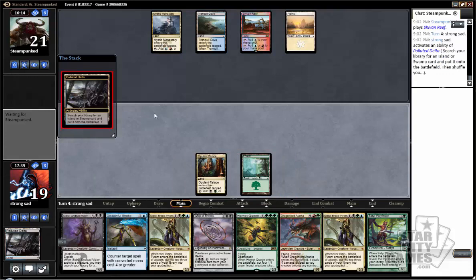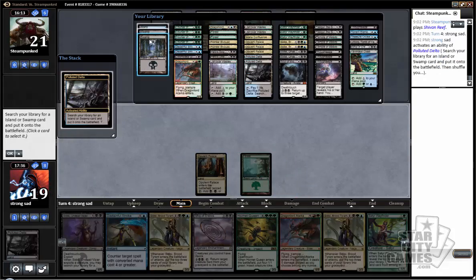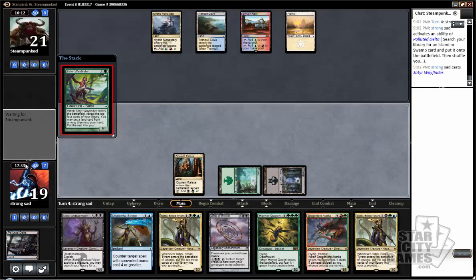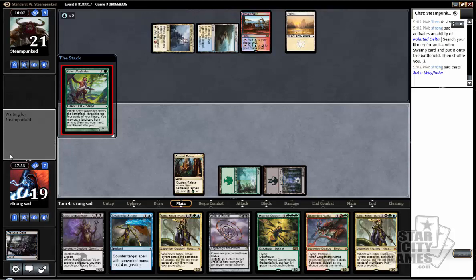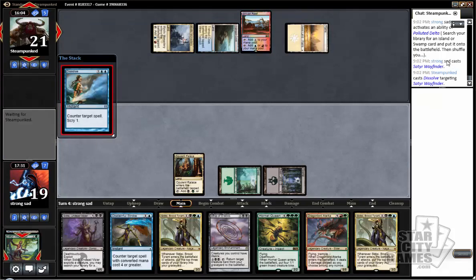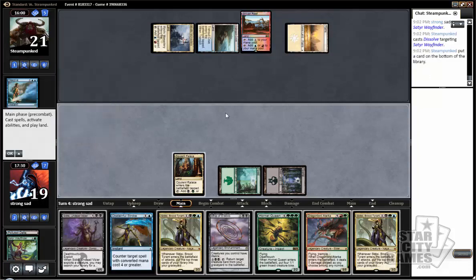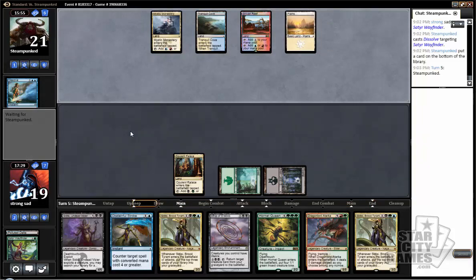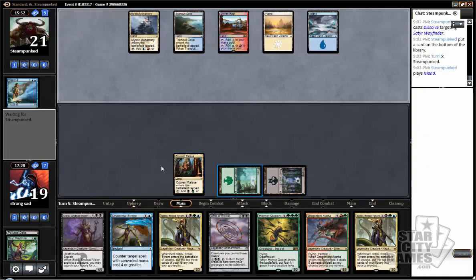Alright, well, this hand's not bad. We can hit all our land drops and our opponent's deck is fairly slow. Disdainful Stroke will probably be pretty good on turn 3, followed by a turn 4 Sidisi. That's the third different kind of come-into-play tap gain-life land. I'm assuming if he has a bunch of those, his deck is glacially slow — basically just a blue-white control deck splashing red for some removal. We missed drawing a fourth land so far, so the odds of casting Sidisi Broodtyrant with an untapped land are not very high. But we do have a counterspell for a Narset or something.